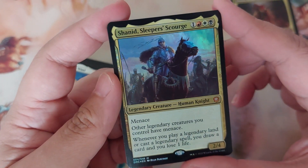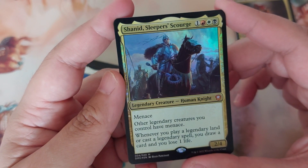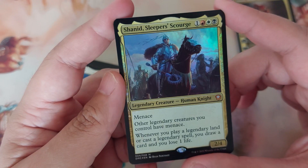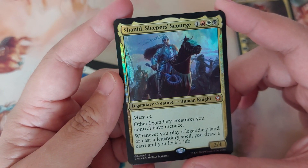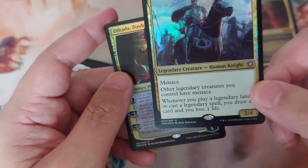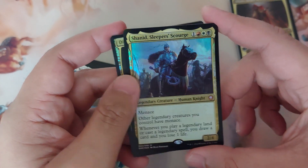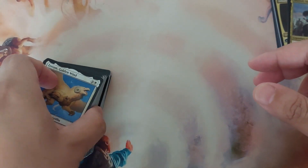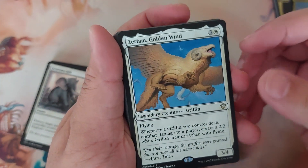The alternate commander is Shaneed, Sleeper's Scourge — four to cast, two-four with menace. Legendary creature human knight. Other legendary creatures you control have menace. When you play a legendary land or cast a legendary spell, you draw a card and you lose one life. I think I'll use this one as the commander for this deck — I like this one better. Moving on to the rest of the deck, I split it into two piles for easy handling.